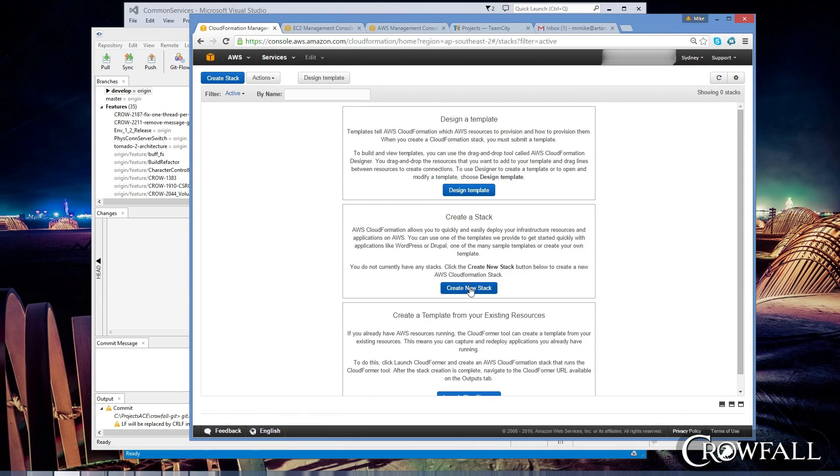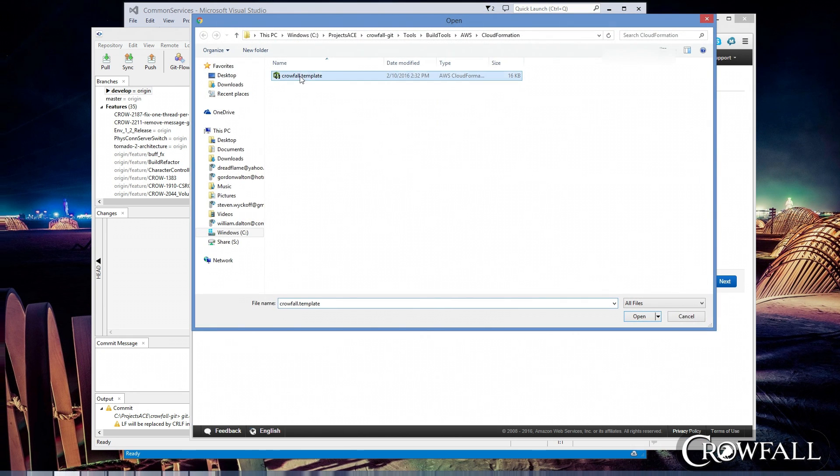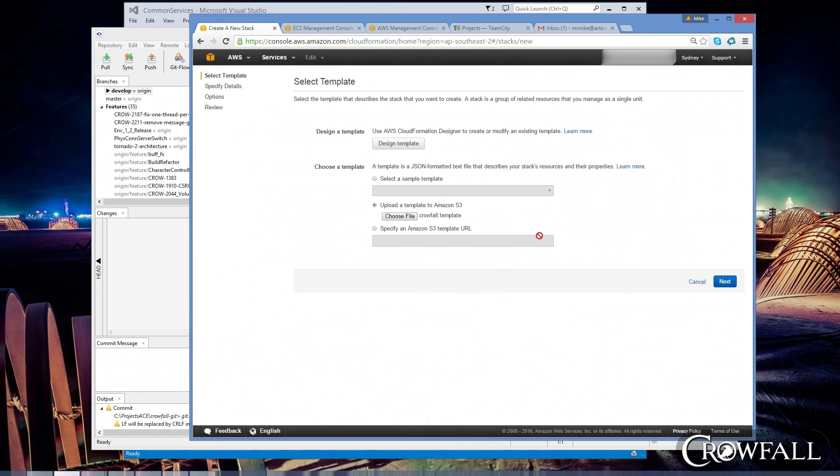We use something on AWS called CloudFormation. What CloudFormation does is it lets you basically define your server infrastructure and then make copies of it. So we're going to go over to Sydney and create a new stack. The stack is defined by a template file that I've created — it defines a bunch of AWS systems, like what kind of computer we want, how big it is, what kind of network and what ports we want open in its security group.